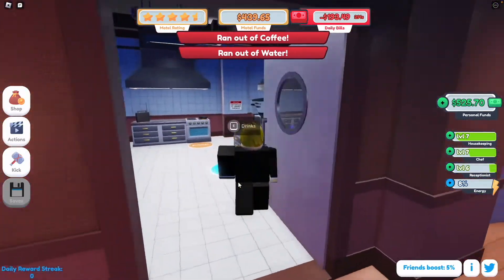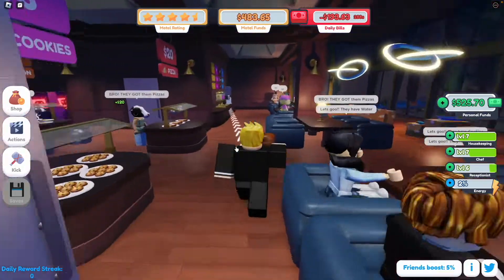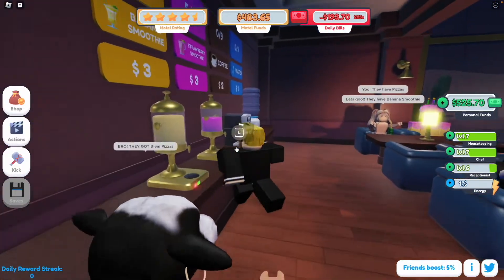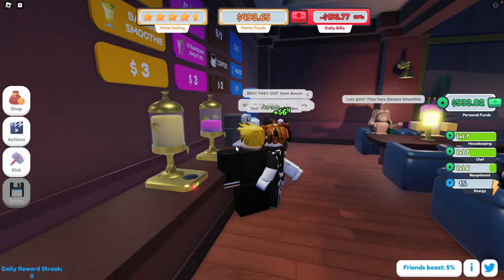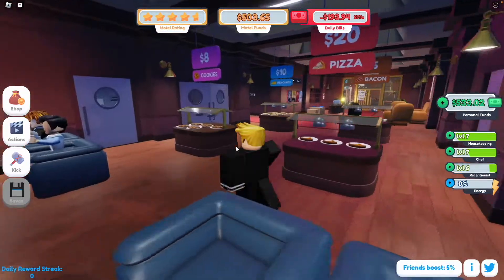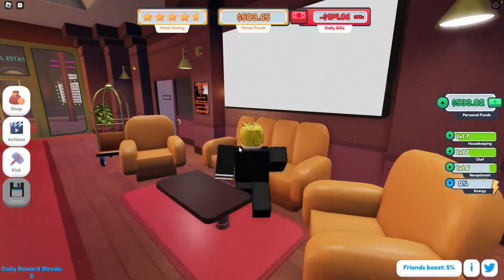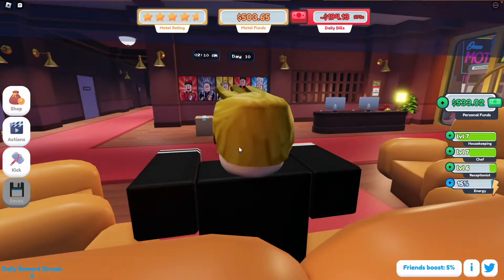We're pretty sure we're almost on the last day, which is very good. What else do we need to do? The drinks are looking good. There's actually nobody checking in — that's kind of a surprise, but good to see. As you can see at the top, we've got a certain amount of motel funds, and whenever people buy stuff and check in, those go up.